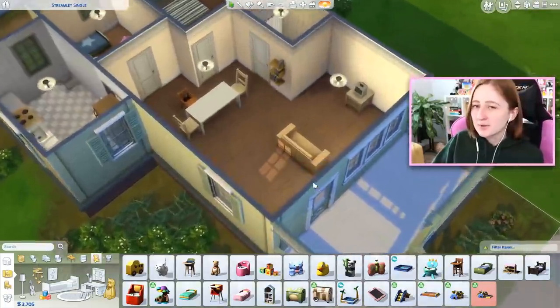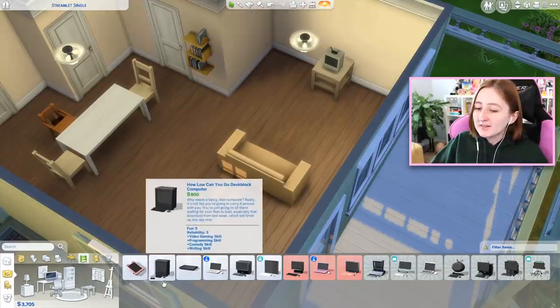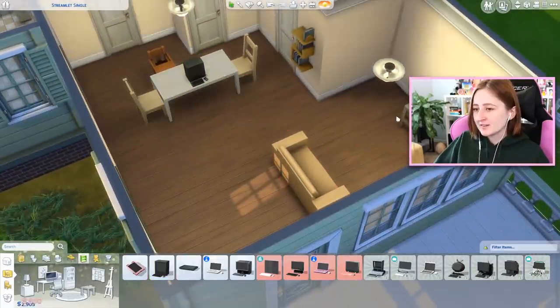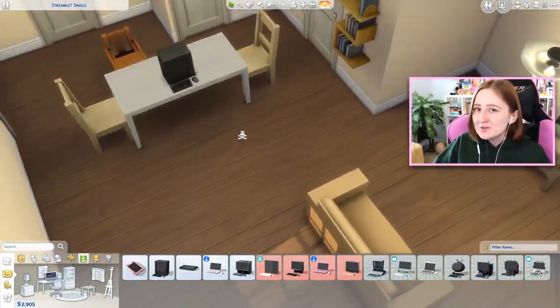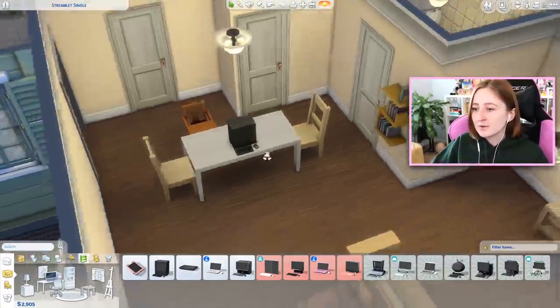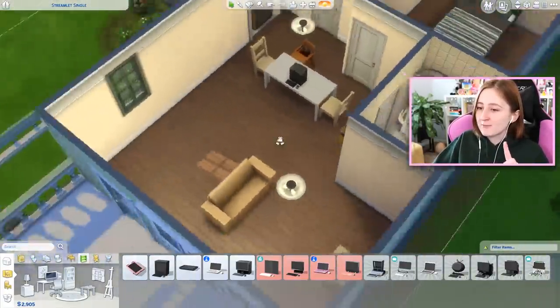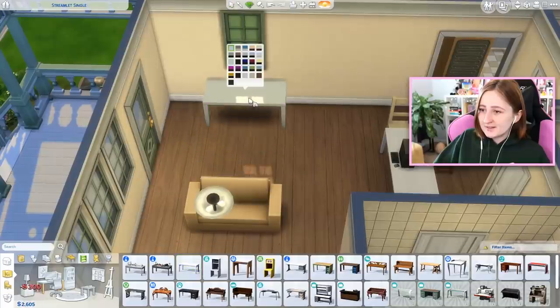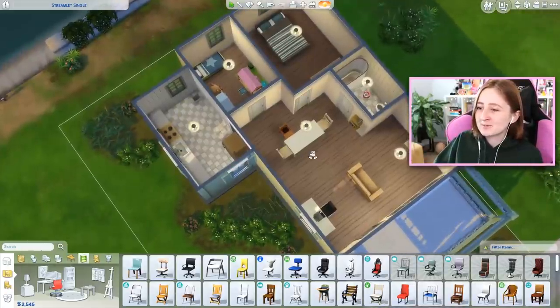Computers are huge in The Sims 4. They're a little more expensive than a TV — about 300 more simoleons — but they have the same fun reliability level. Your Sims can get fun at the same rate by playing games on it, but they can also work: be programmers, writers, and so much more. So oftentimes in cheap houses I'll opt for a computer instead of a TV. For now we're gonna try to have both. But now we have everything we actually need — let's do some cosmetic upgrades.